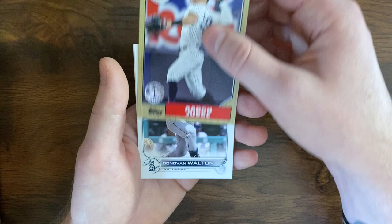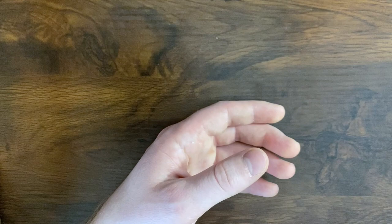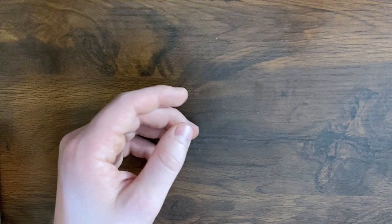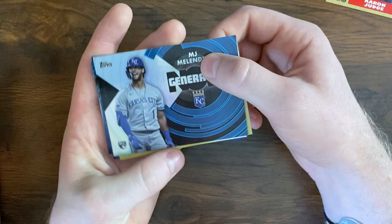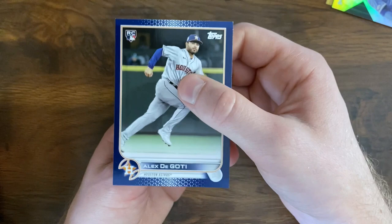Well, definitely found some cards we needed — some interesting inserts and a damaged relic. But not a ton of big hits. Obviously we got our Julio rookie, no base Bobby Witts — I don't think in the past two videos, which would be four boxes, we've had more than one Julio. Despite some interesting things, not the best of luck. 87 Judge, Melendez generation, Freddie Freeman 87. There's the Bobby Witt Generations insert — so no base Bobby Witts, but we did get the generation and the Degati blue. Maybe he'll turn out to be a solid player, but I wouldn't expect a lot from him. Some other good rookies in there, but that will do it for the video. I'll give an update on our progress so far, and I'll see you in the next video. Thanks.